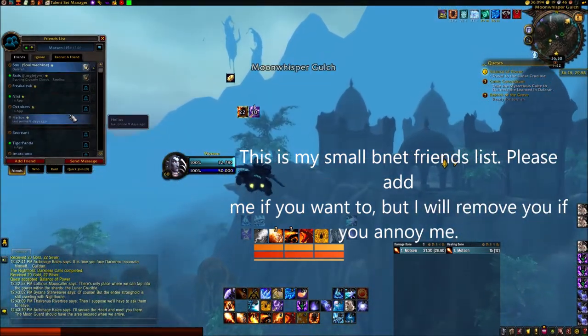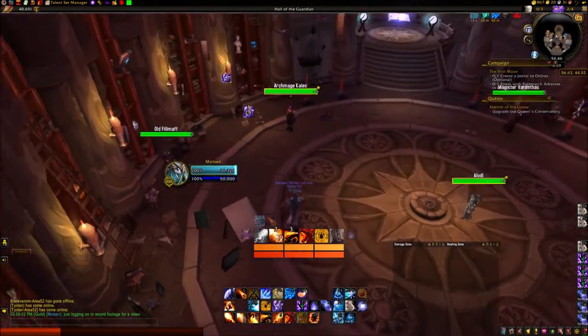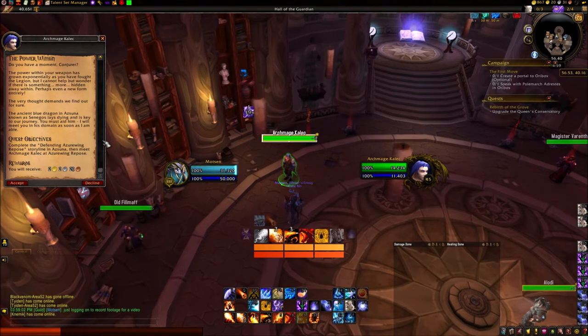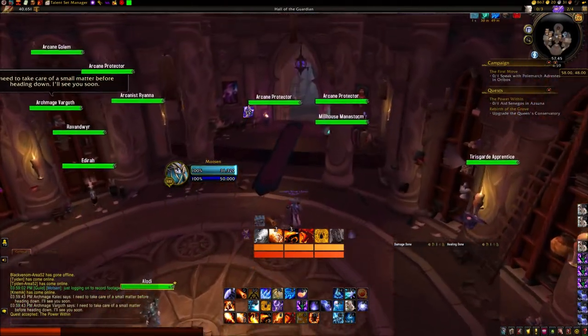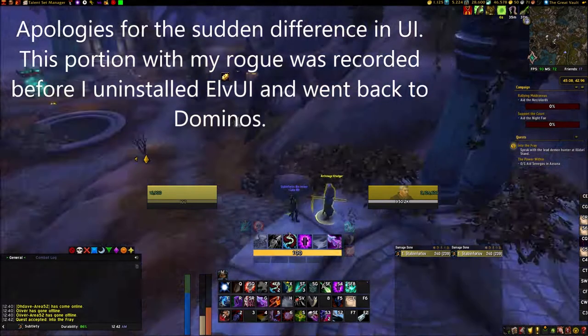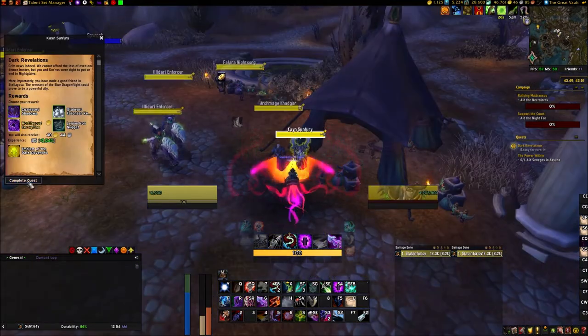Which is why I made a guide for this. To start, you must have completed your class hall campaign, after which you will find Archmage Kaelic, or an image of him for non-mages, in your order hall. He starts a quest named The Power Within. This sends you to Azure Wing Repose at Azuna to talk to Senegos. However, to complete this quest, you must first complete a few questlines in that zone. You will start those at Illidari Stand in Azuna with Into the Fray. You must complete all the following quests up to and including Dark Revelations.